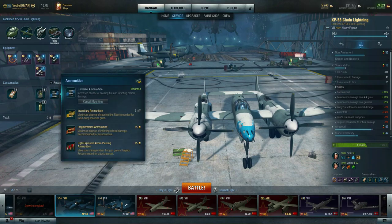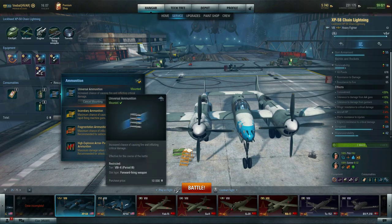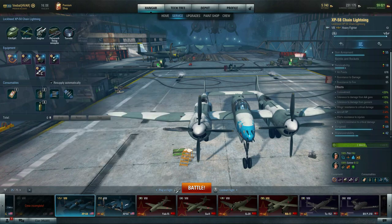For forward firing guns, it may be tempting to put incendiary ammunition on a ground attacker to start buildings on fire, but I use universal ammo because it only costs silver. It does increase your cost per battle to refit your airframe, but it's a better option than using any of the premium choices.